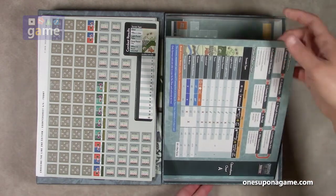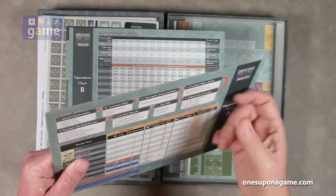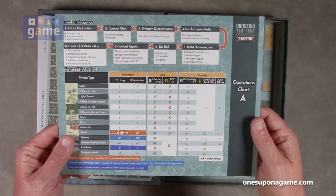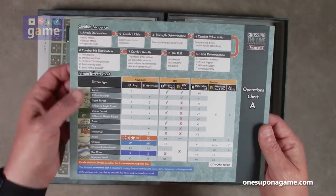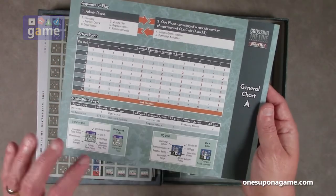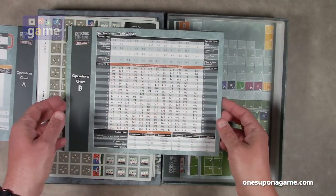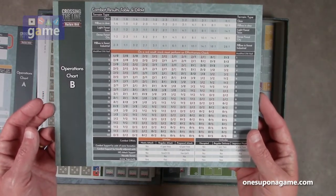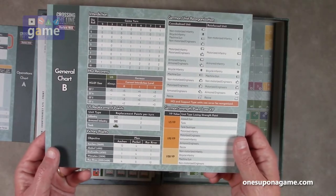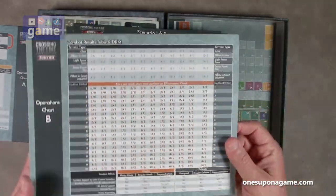And then we've got these charts, and these are nice and thick — full chipboard, not card stock. We have Operations Chart A as your combat sequence terrain effects chart, sequence apply action points, and reactions. Operations Chart B also has another combat results table and DRM.